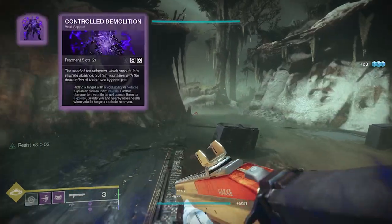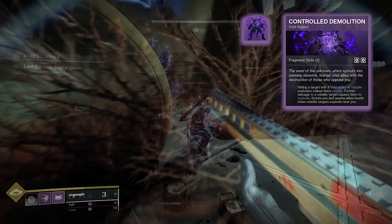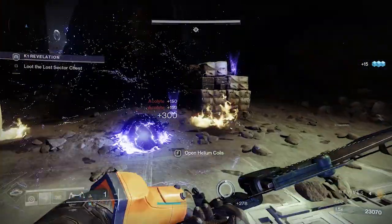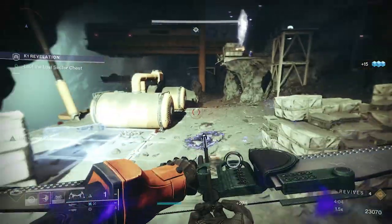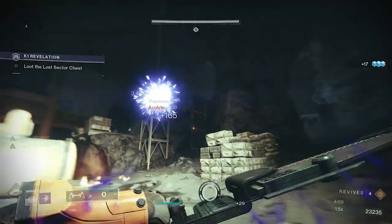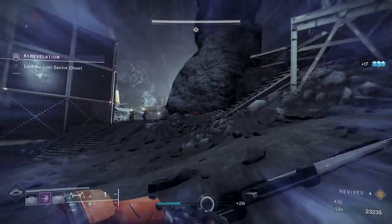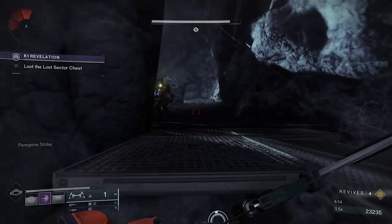Next, we have the aspect Controlled Demolition, which states that hitting a target with a void ability or volatile explosion makes them volatile. Further damage to the target causes them to explode, and grants you and nearby allies health when volatile targets explode near you. This aspect helps with add clear and has the potential to heal you and your fireteam. Each of these aspects give you two fragment slots respectively, for a total of four.